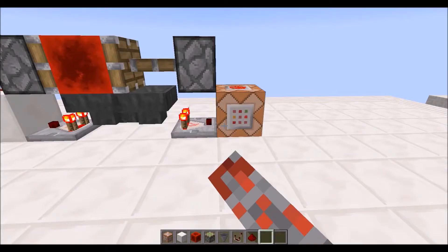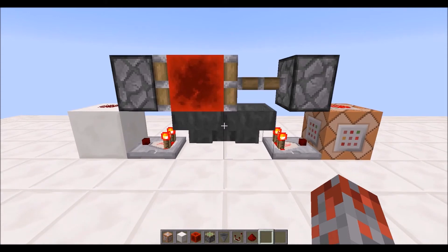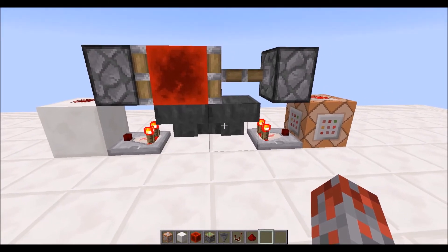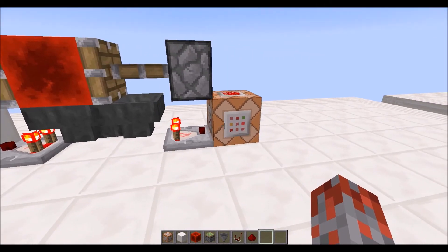I use this device in almost every one of my maps. It is a staple for every map maker. It does not cause much lag, which is good. The reason being it only causes block updates when all of the items pass from one hopper into the other. This only happens every 2 minutes and this command block only executes every 4 minutes.